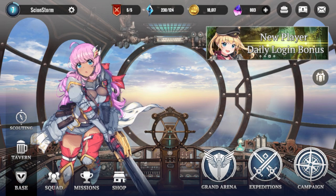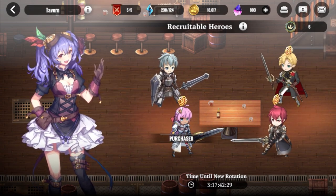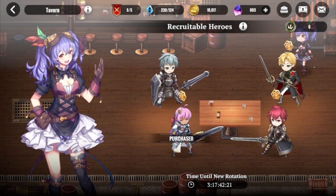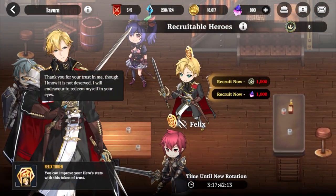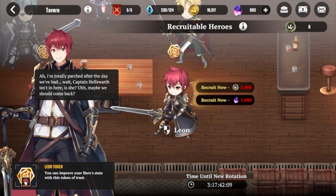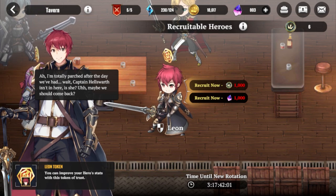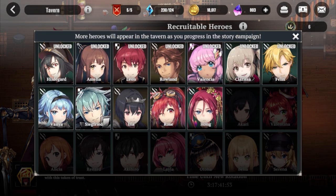Very first thing you guys always do — learn about something — which we'll do towards the end of the video. This game has something special: when you meet people in the story they become available in a tavern for you to talk to. I met this dark-skinned waifu in the story and snatched her up — it costs a thousand of either the top currency or the bottom currency, you don't need both. You can see what heroes you can get, invite different people in, and eventually recruit them if you have the currency.